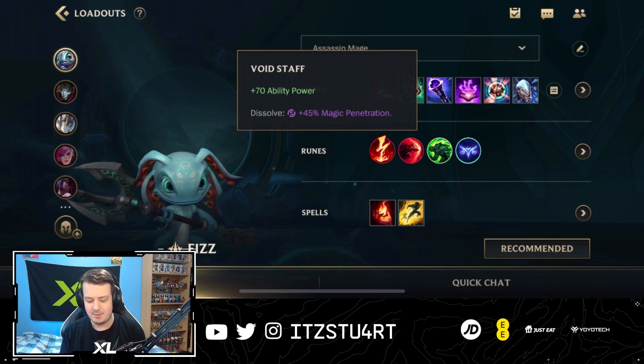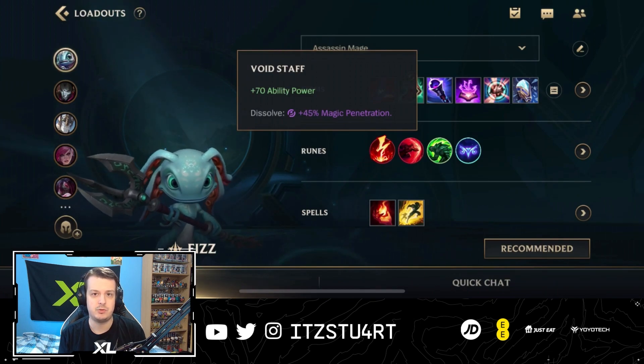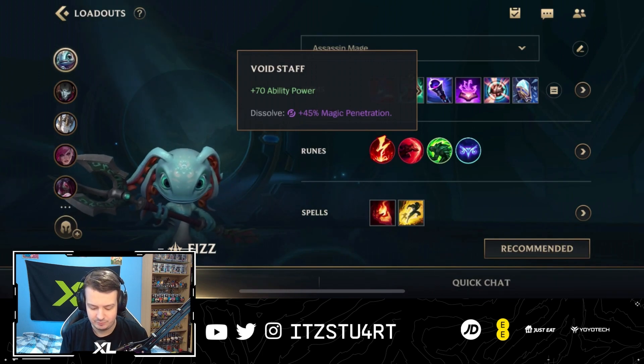Void Staff is another great AP item: 70 ability power plus magic penetration. If the enemy team is building a lot of magic resist, Void Staff is a great pick.